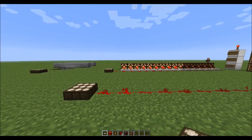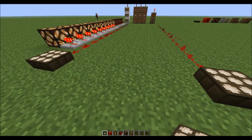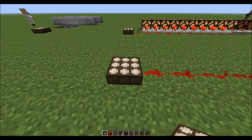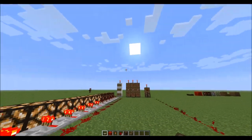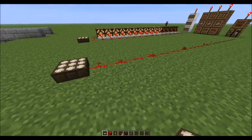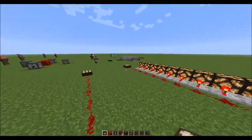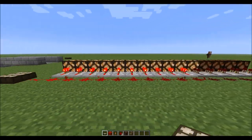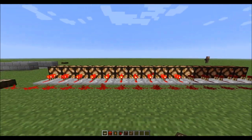Now let's explain what the daylight sensor does. It's pretty simple — whenever the sun or daylight is touching the sensor, it will activate redstone. Here's a simple redstone line simulating when the redstone is active, and over here we have a better design showing how the redstone lamps work with the daylight sensor.